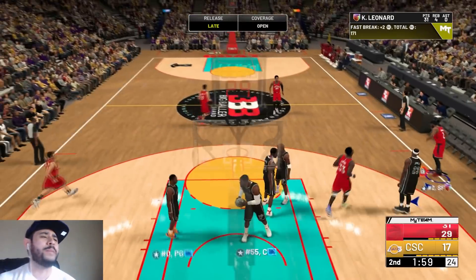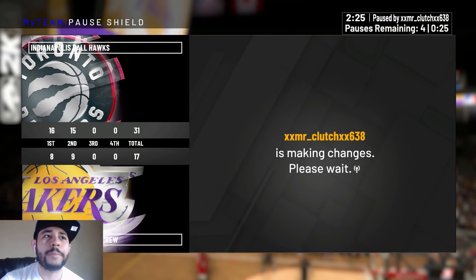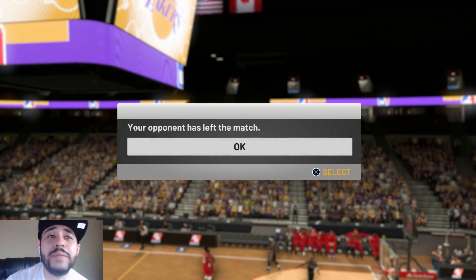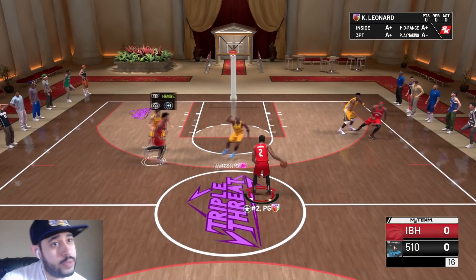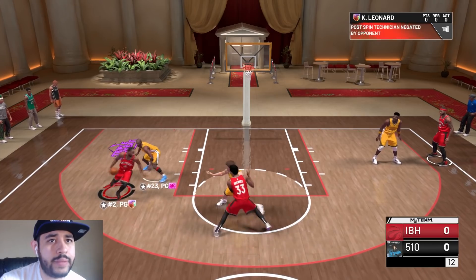LeBron's not even guarding me — going for that fade away again looking like Kobe. The opponent quit on us! A few moments later, we're gonna play a quick game in Triple Threat since I got into a rage-quit situation. Let me know down below in the comments if you guys prefer Triple Threat or MyTeam Unlimited.